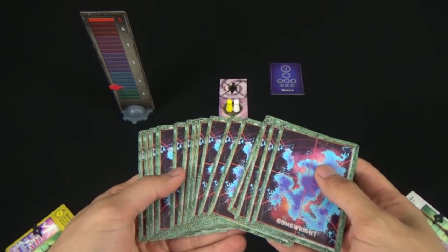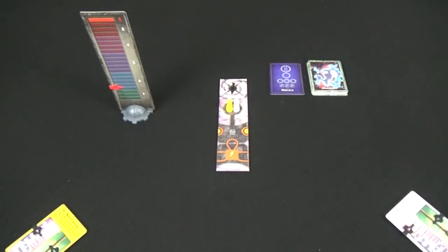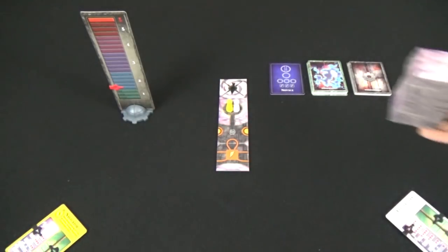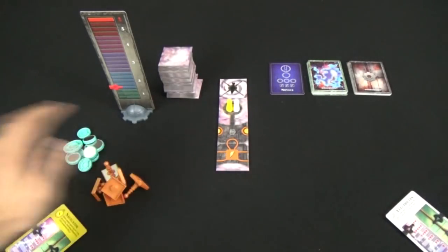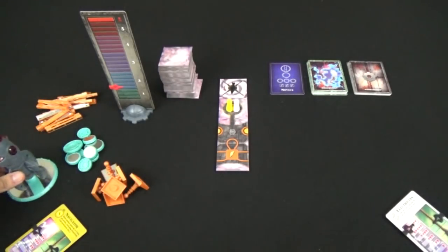Then take all the storm cards, shuffle them and place them off to the side. Do the same with the gear cards — shuffle them and place them off to the side. Then take the stack of platform tiles, shuffle them so that the order is random and place them off to the side within reach of all players. Place the circle conduits, lightning rods, wires, and the launch pad with the plastic rocket off to the side within reach of all players. The remaining adventurer cards, clips and pawns can be returned to the box.